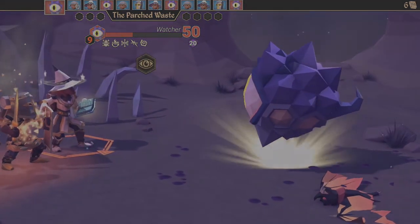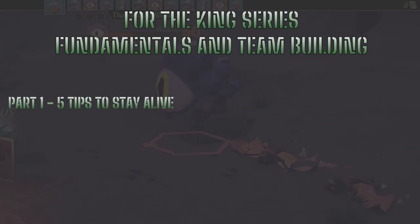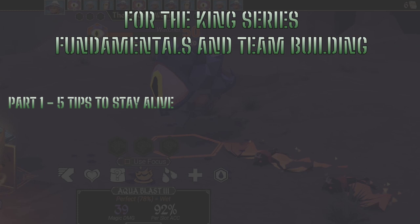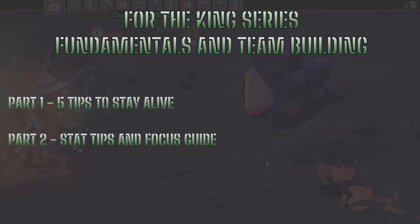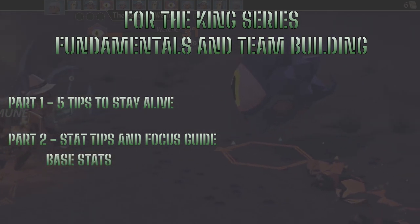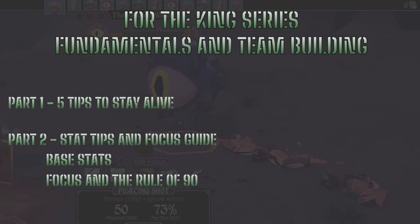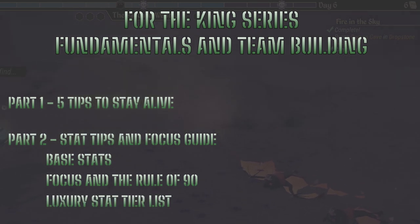Welcome to Part 2 of a 4-part series: Fundamentals and Team Building. In Part 1, '5 Tips to Stay Alive,' we discussed the importance of keeping your heroes up and giving you tips on how to do so. In Part 2, we will be going over: what are your 3 base stats, why Focus is most effective when your offensive base stat is at 90, and tier listing the final 4 luxury stats. Let's get started.